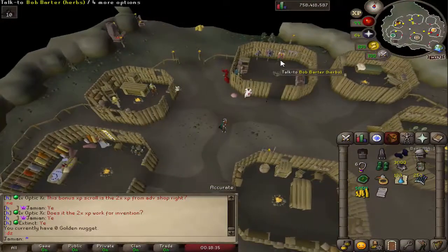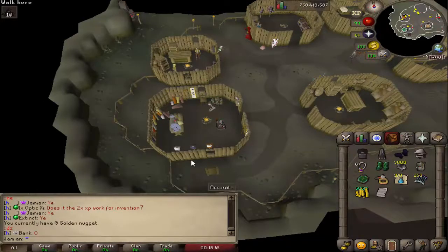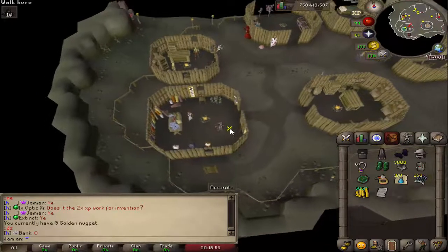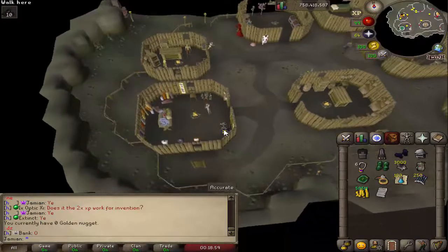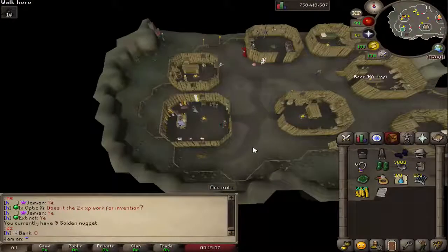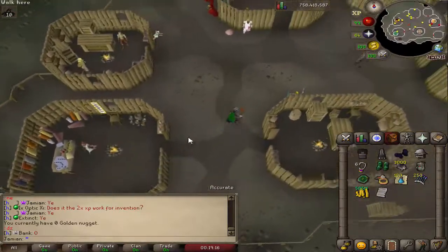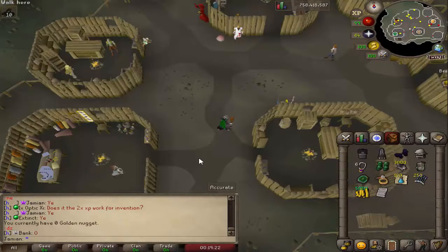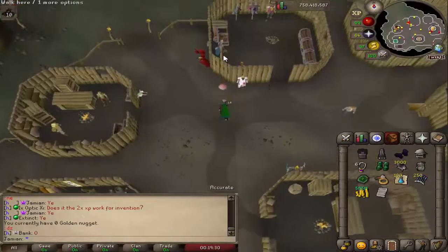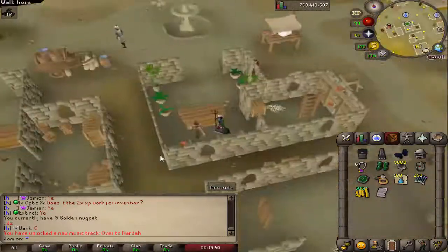A couple of new things have been added to the Donate Zone. The Bob Barter guy has been moved here. A spinning wheel has been added here as well — I forgot to move the objects over, but that'll get fixed. Sandworm packs have been added to the fishing shop. The HAM hideout and Nardah teleport were already mentioned. If you go to Nardah, you'll find Zahir — he's there now and can clean your herbs and make unfinished potions for you, though he does charge money.